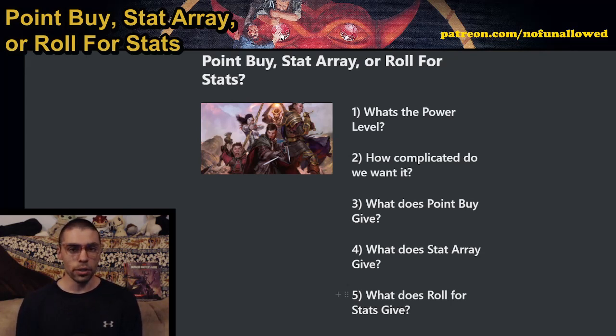Whichever way you choose to generate your ability scores is going to have a significant impact on the game — it's going to tell a story. Are your characters superheroes that are above average in every single way, or do you have people that have massive flaws and are just trying to get by? For me, there's no universal one best system for generating your ability scores. I believe it is tied to the campaign. If you're running a super hardcore meat grinder, then 3d6 down the line means everyone's going to have crappy scores, and it's going to be a fun time. But if the PCs are heroes going on an epic quest and you don't want them suffering, then point buy or a stat array with a little extra bump works great.